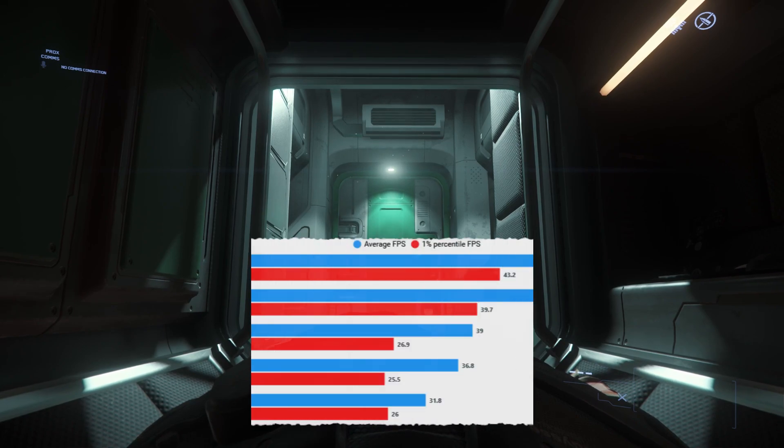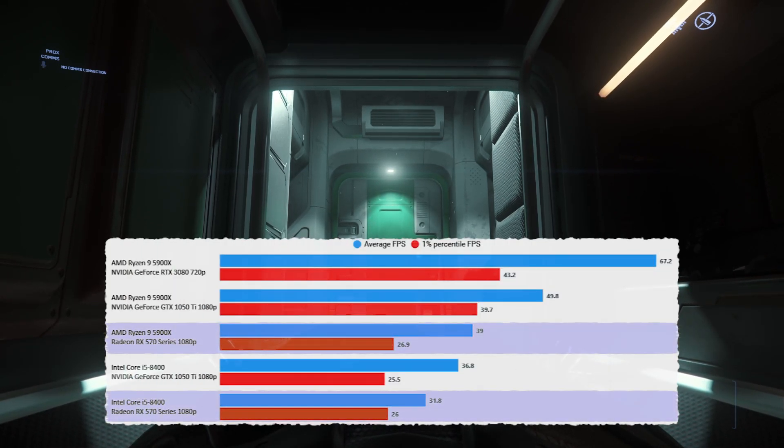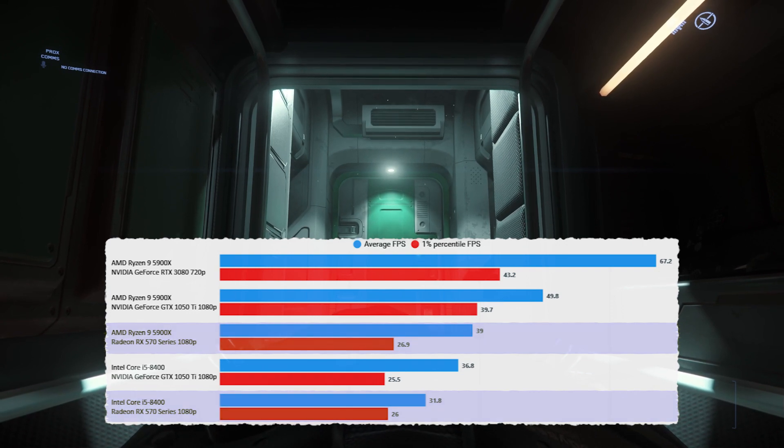Very odd results here. The 1050 Ti beats the 570 on both systems — the i5 and the 5900x. Not really sure why. We're going to explore this in a minute, but it's a strange result, not at all what we'd expect to see.